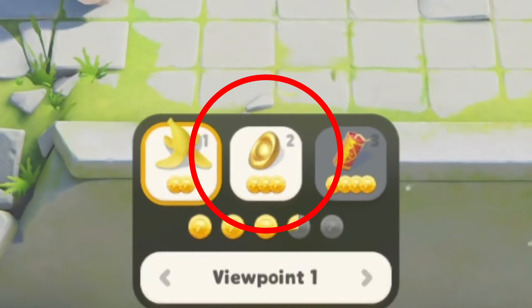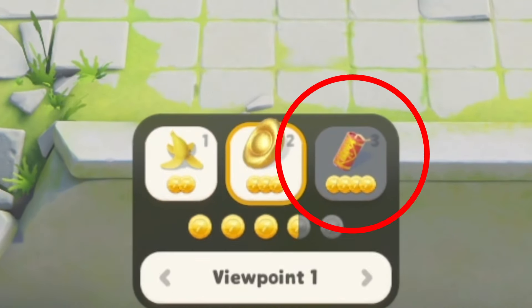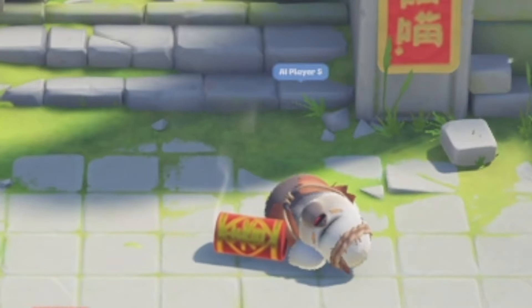They replaced the fish with a gold nugget and also replaced the bomb with a firecracker. When it explodes, it has really cool particle effects.